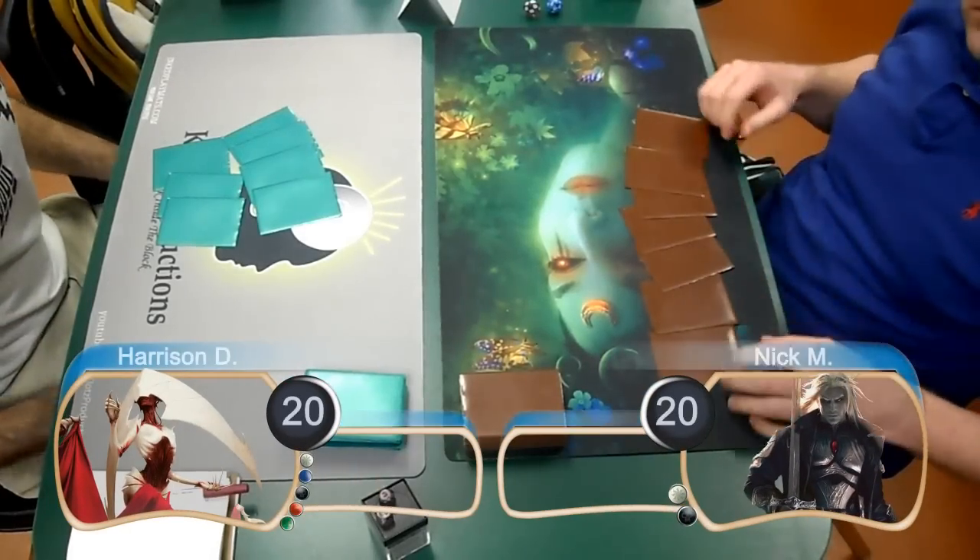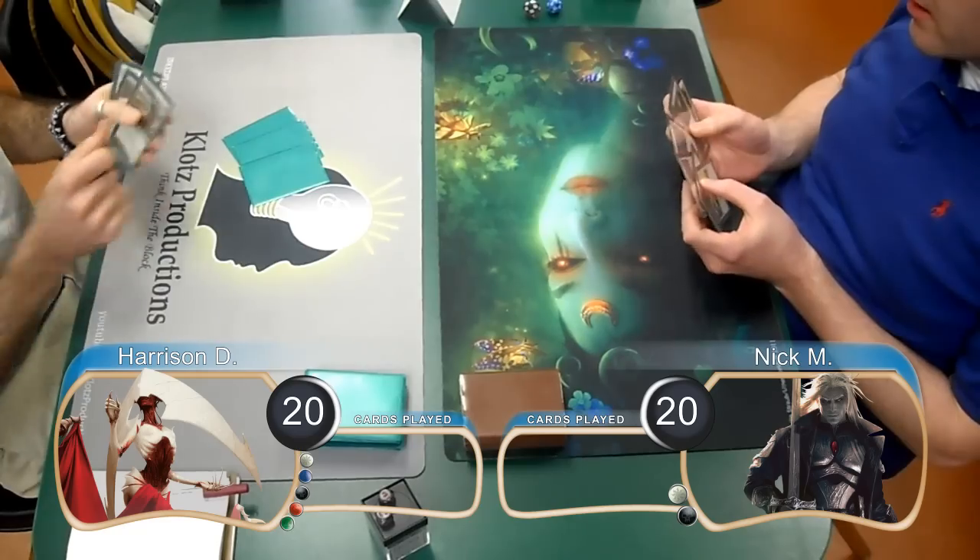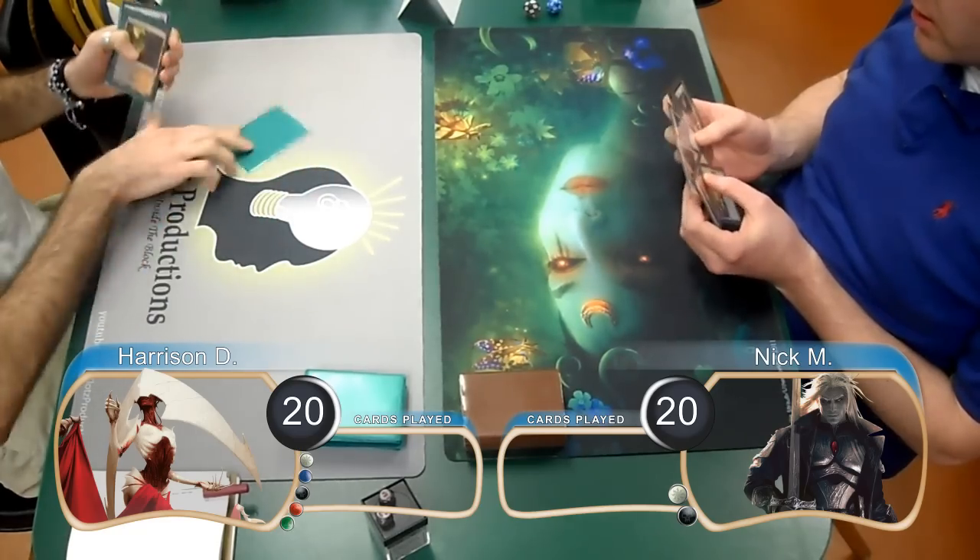This is Kevin from CLOTS Productions, and welcome back to another Magic the Gathering gameplay. For this match, we have Harrison playing Frights, and he's going up against Nick with black-white tokens.